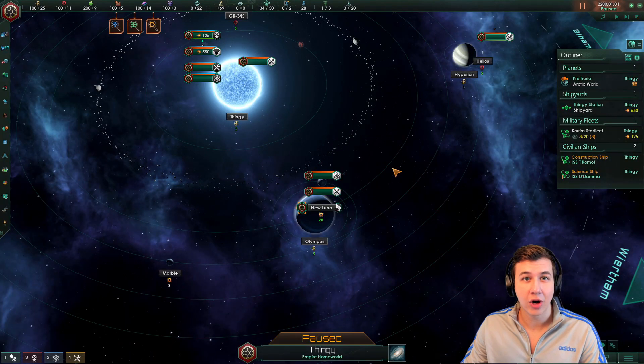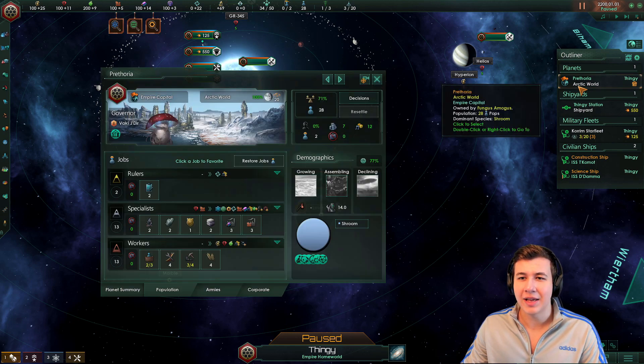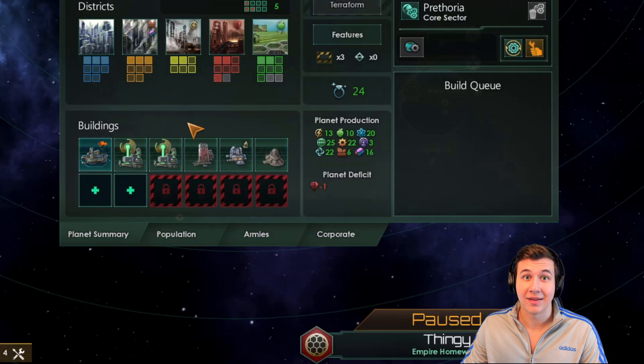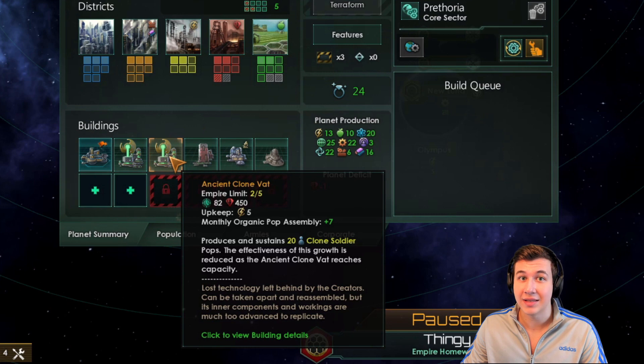Let's start off with the basics of what Clone Army actually does for you. You get a bit of a trade-off. On the one hand, you get great bonuses to your population and your admirals, and also get some pretty hefty pop assembly on your planets. On the other hand, you're completely reliant on ancient Clone Vat buildings for your growth. Each of these buildings gives you plus 7 assembly, but you can only have 5 of these buildings in your entire empire.